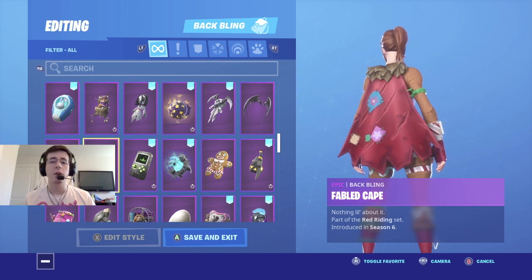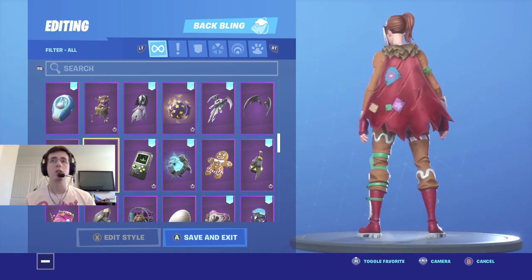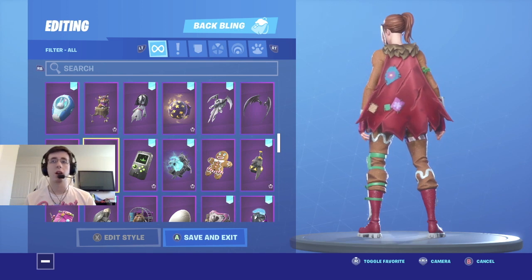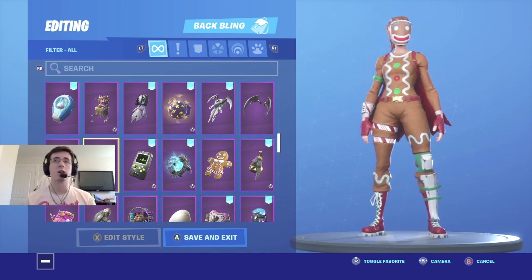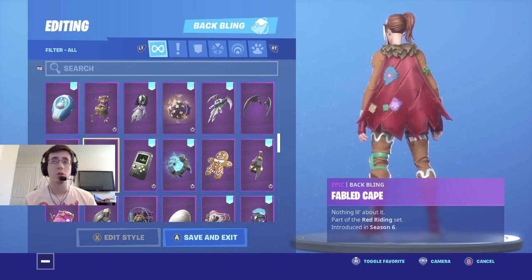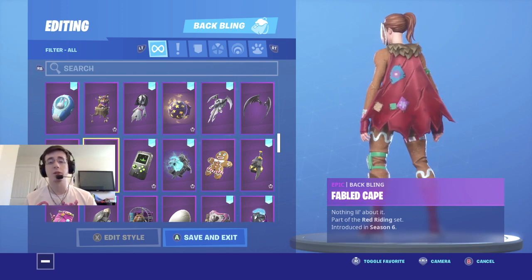Coming in at number two is Fabled Cape. I know Fabled Cape is usually put with a lot of Halloween skins, but with the contrast of the brown and red, and Ginger Gunner has the red shoes, it really does match very well. Fabled Cape is a really good alternative to Enduring Cape if you don't want to pay those 2000 V-Bucks, and if you played during Season 6 and got this back bling, this is probably going to be the best one for you.